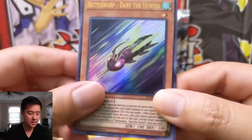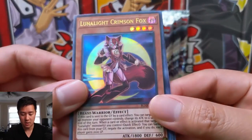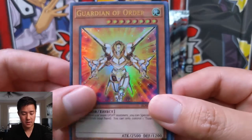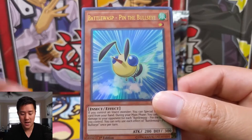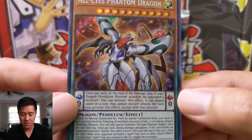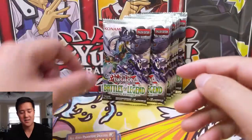We have another Battle Wasp, a Lunalight Crimson Fox, Guardian of Order, another Battle Wasp, Pin the Bullseye, and then All Eyes Phantom Dragon — with no eyes on him.